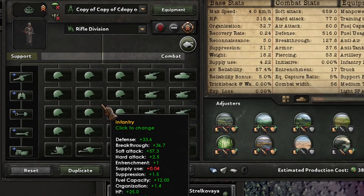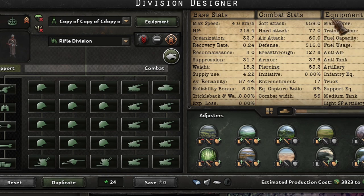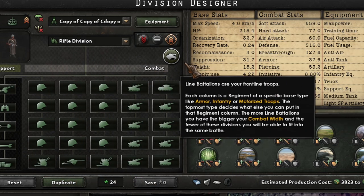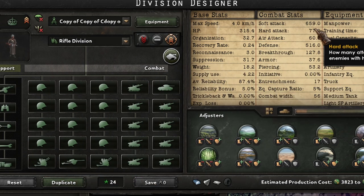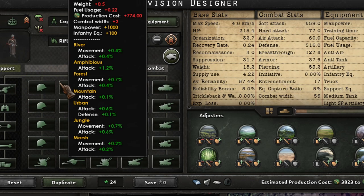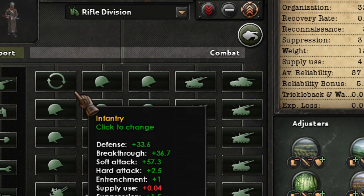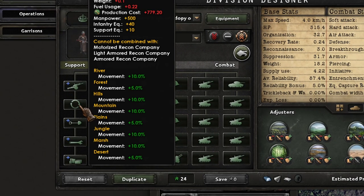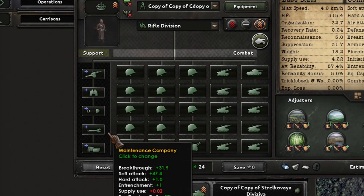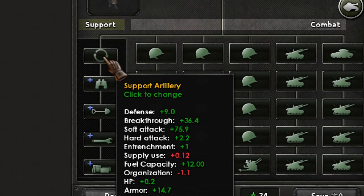The dozer blade gives you a bonus that is proportional to the soft attack and defense of the division. That means if the division is big, you get more benefits from the dozer blade. But if the unit is very small, it will be a waste of resources — providing entrenchment bonus for just 4 battalions, for example. It's like the engineering company: useful when the division is big, otherwise companies that give raw power like artillery are better.